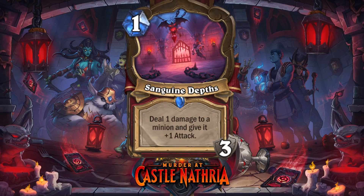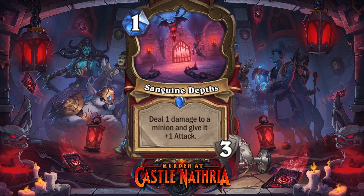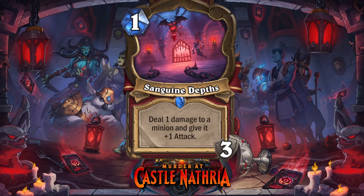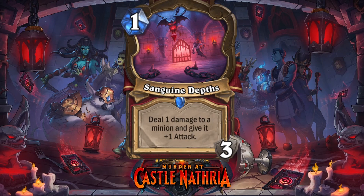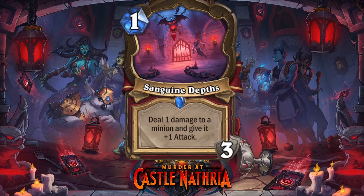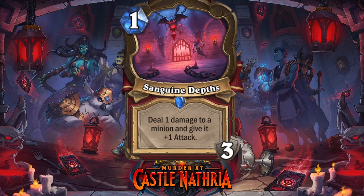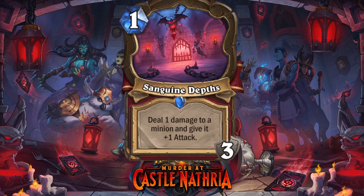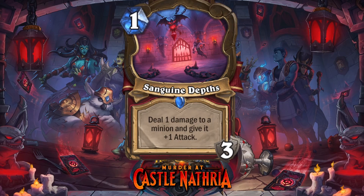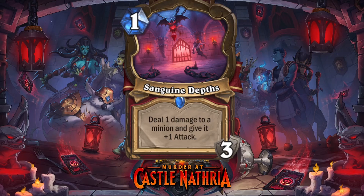That means that thing will just sit on board — it can't be attacked or anything. It's a bit like the Dormant minions in that way. What you can do is drag it around like you could drag around a minion and then choose a target for its effect, just like you would do with a minion to attack. You deal one damage to a minion and give it plus one attack, and three durability means you can do it three times. However, you can only use this once per turn, and the locations have a one-turn cooldown, meaning you cannot use them back-to-back every turn. So you drop it on turn one and use it immediately, then again turn three, and then turn five.